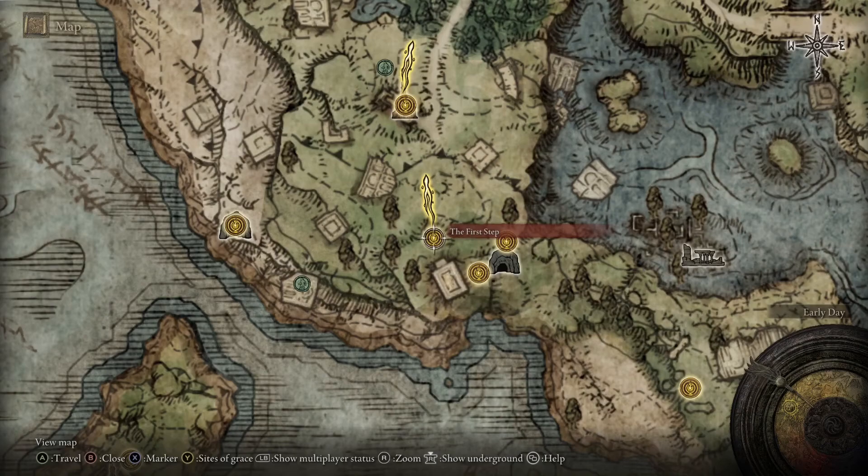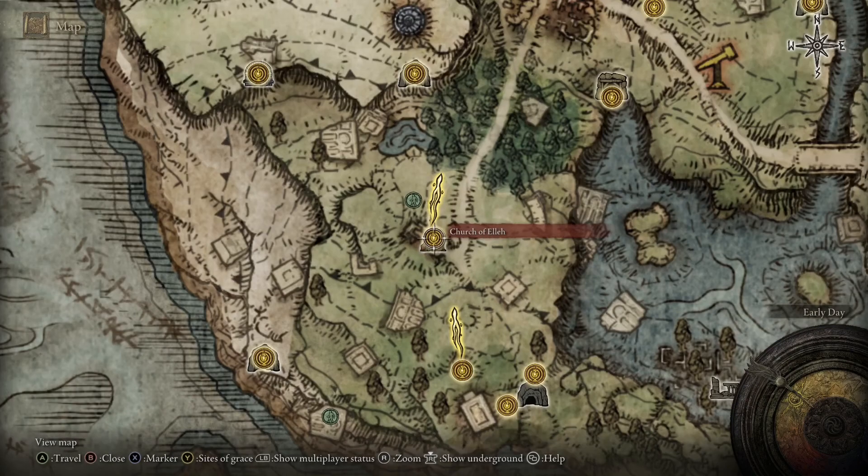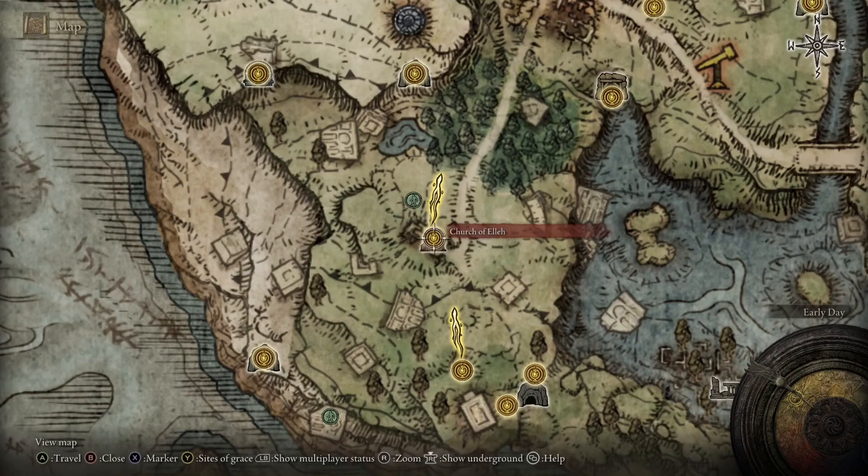Rest here at the First Step Grace when you first enter the open world. Then head north to the Church of Elleh Grace and rest again — here you will find a merchant. Then head north to the Gatefront Grace and rest here to get your mount.